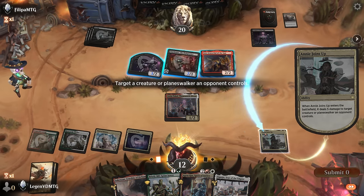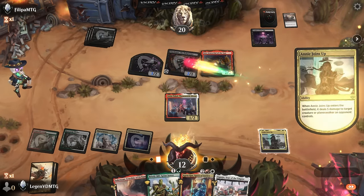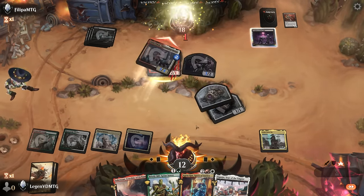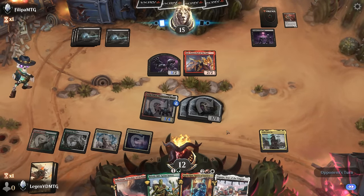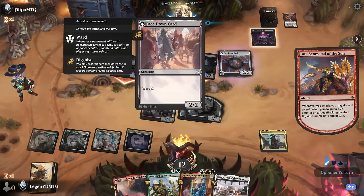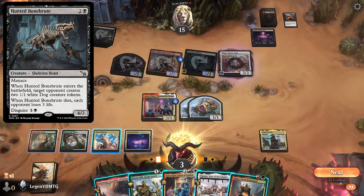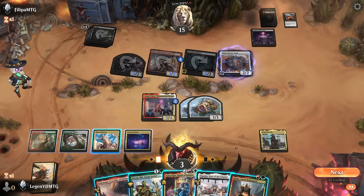Agrus Kos will trigger twice. By taking out Inti we also prevent them from blocking a gnome token, which could matter. The miner also has haste and a phase-down card — probably the 6/2 skeleton — which can deal a lot of damage out of nowhere. Assuming this is a 6/2 that deals three when it dies, what's our solution? I don't really have one other than just winning the game and forcing them to chump.